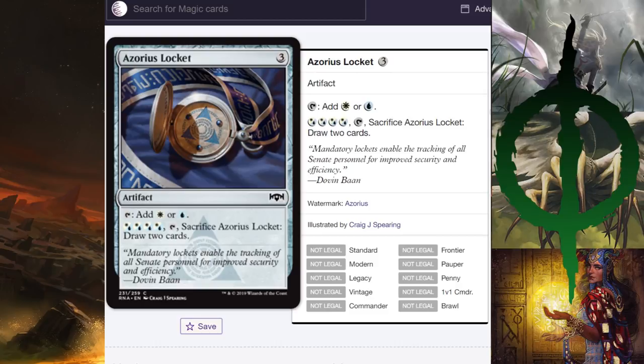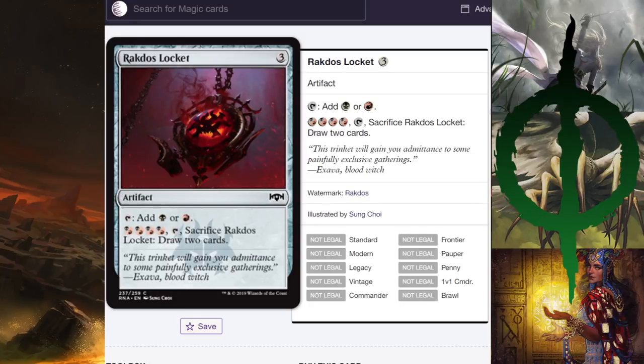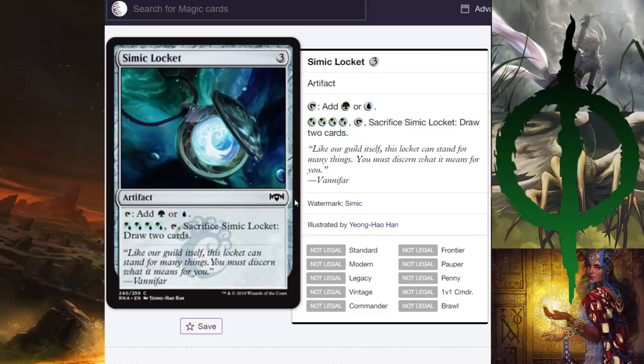The Azorius Locket looks good — very bland with the Azorius symbol. The Orzhov Locket I don't like because it's an oval — I wish it was just a circle. I love the Orzhov aesthetic, but it's an oval. The Rakdos one is horrifying — it's a chain with spikes. The Simic Locket is real clean, I really like it.